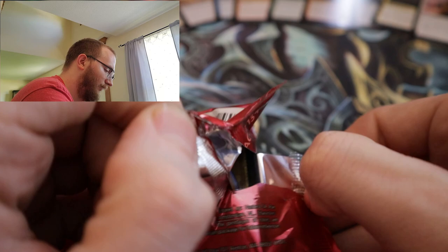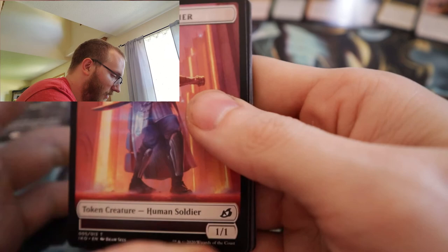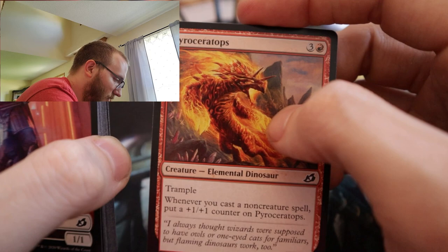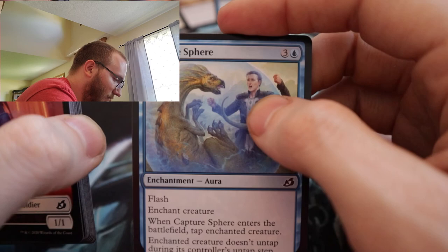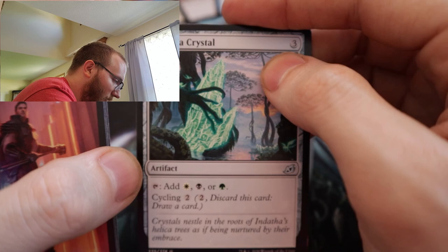Last pack for this video — let's see what we can get. Bushmeat Poacher, Pyroceratops, Rumbling Rockslide, Capture Sphere, Of One Mind, Blade Banish, Plume Pangolin, Moss-Pit Skeleton, Tread Upon, Fertilize, Footfall Crater, Indeath, Savai Crystal, Weaponize the Monsters, and the rare is Everquill Phoenix.